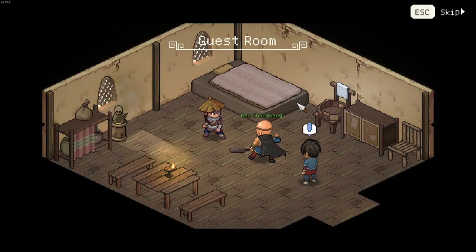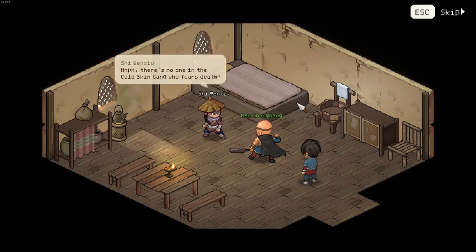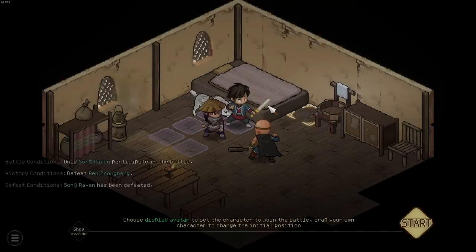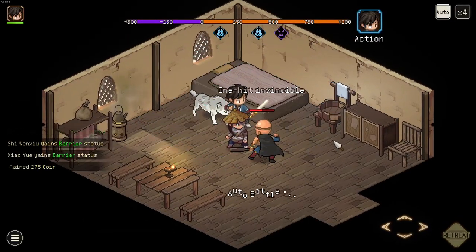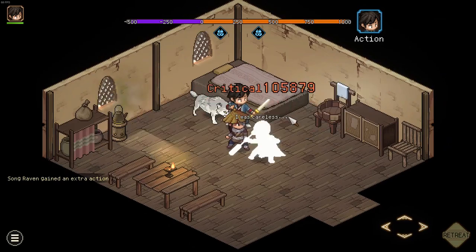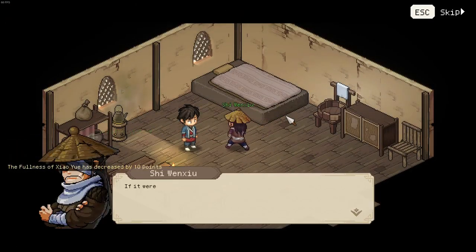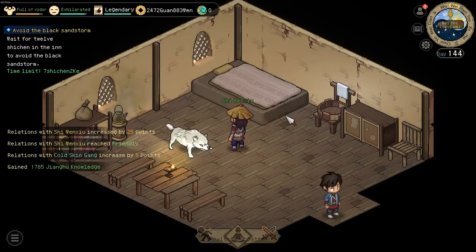There you go — these two will fight. If you would like to do the Holy Fire Sect quest line you should help Ren and Zhonghong. However, since we want to do the Cold Skin Gang, we help Shen Wenxiu and beat up this guy. The important thing is that when killing him in this combat you don't lose relation with the Holy Fire Sect, and that is extremely vital as we want to befriend the girl from that side.